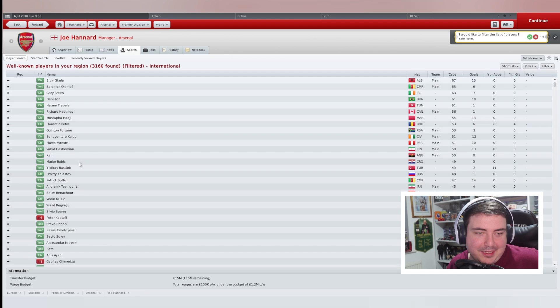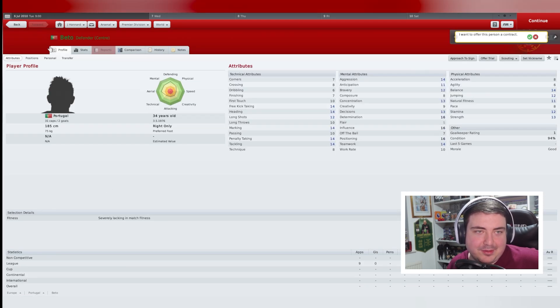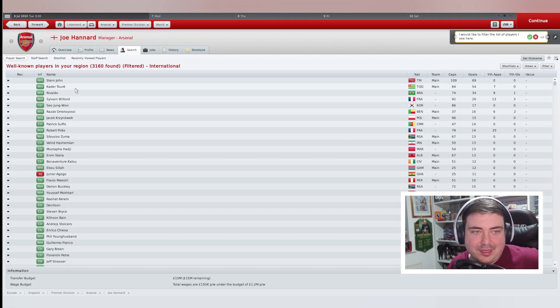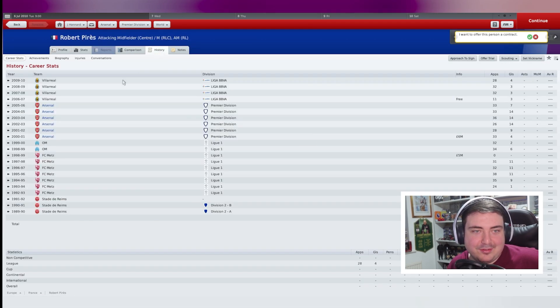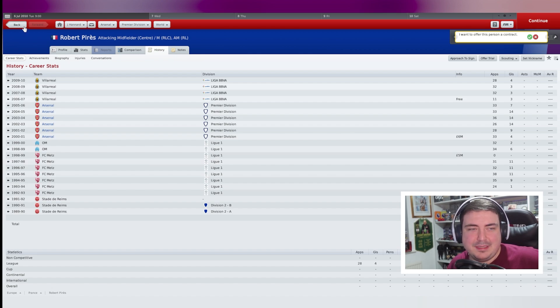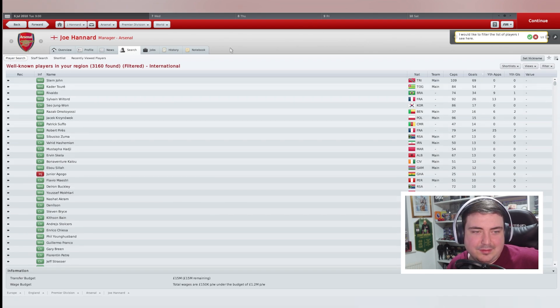It's really cool to see some of these players. You've got Rivaldo in there — he's about 38 at this point. Robert Perez at 36 — did he go and sign for Villa that season? Possibly, not entirely sure. Everton have signed Robert Perez — there you go, he is a decent player.